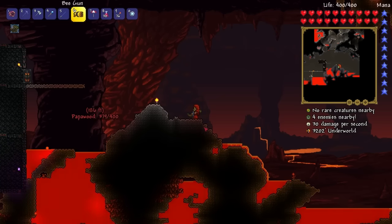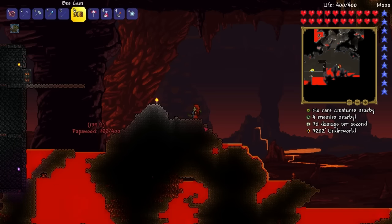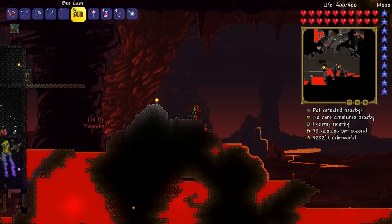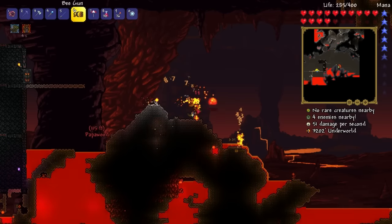Eventually we fight the Wall of Flesh down here. We're gonna make a flat platform and fight it from one side to the other. To make one hellstone bar you need three hellstone ore and one obsidian — that makes one hellstone bar, and you craft your stuff out of hellstone bars, so we need a ton of it. It wouldn't be so bad if it wasn't in the lava — that's the challenge.